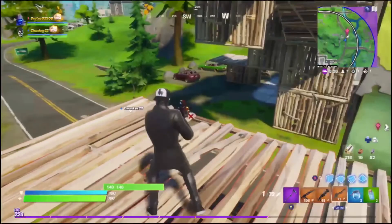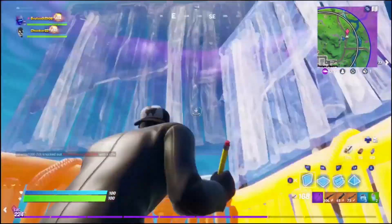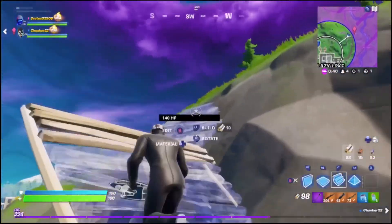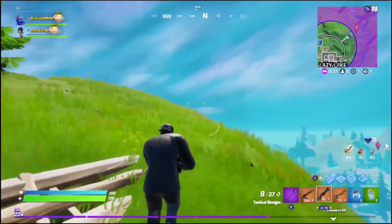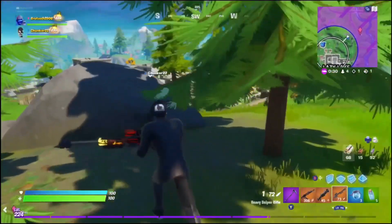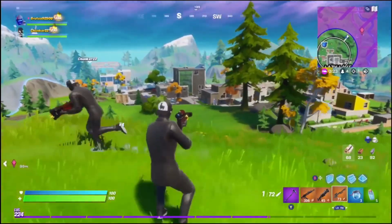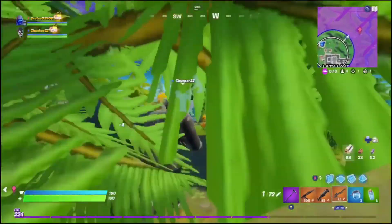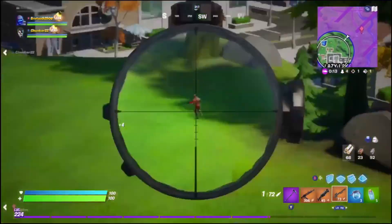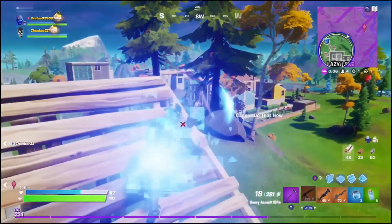Where do you go? We gotta get to zone very fast — follow me. I think they're a duo — they are. Do you have any materials? I really need them. I have none. Get to zone! All right, rush in — not yet, not yet. Oh, behind me!